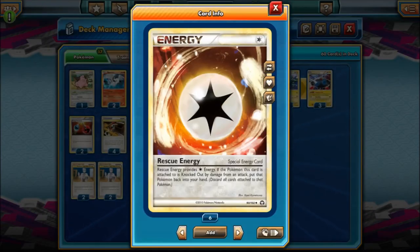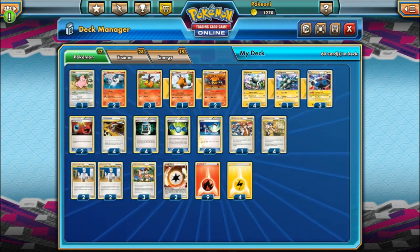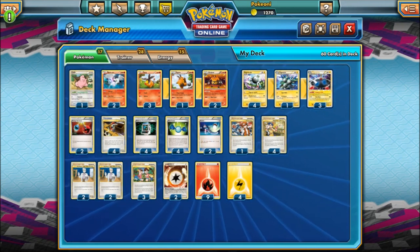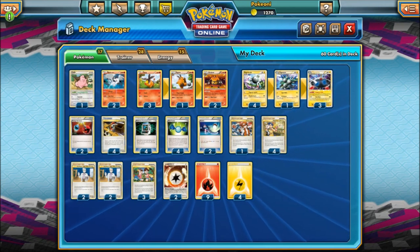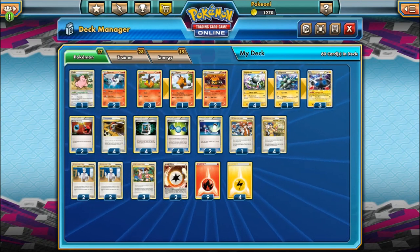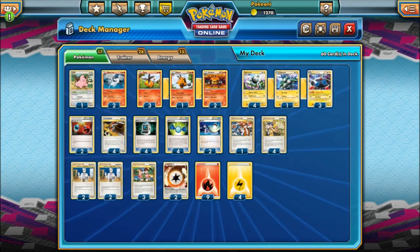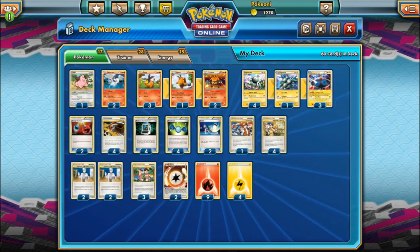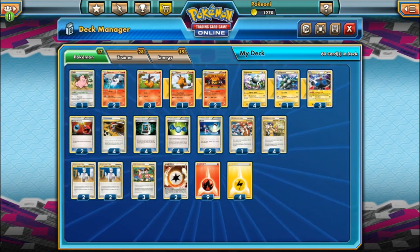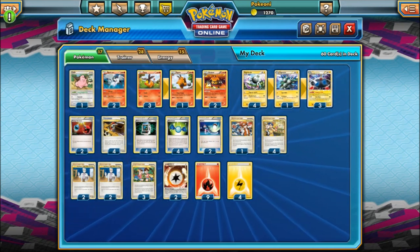Next up we have Rescue Energy, which provides a colorless energy. If the Pokemon with this card is knocked out by damage from an attack — not through poison or confusion, but from direct damage — that Pokemon goes back into your hand. So if someone knocks out your Magnezone with Rescue Energy, it returns to hand. You discard all other cards attached to it though, including any tools. They also played nine fire energies and four lightning — a heavier count because you need a lot for Magnezone and Reshiram. This deck is missing the Rayquaza Deoxys Legend, and also one Cleffa, so another Magnemite was added to boost consistency.